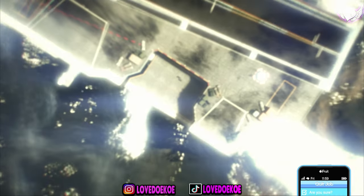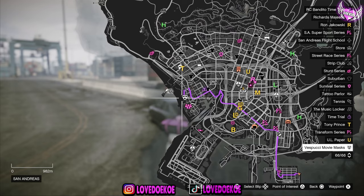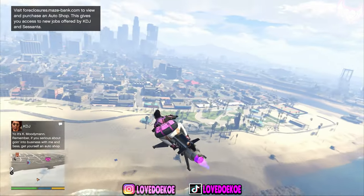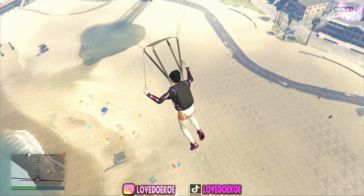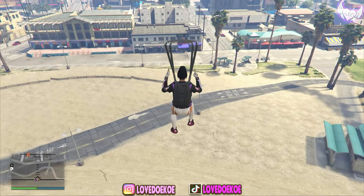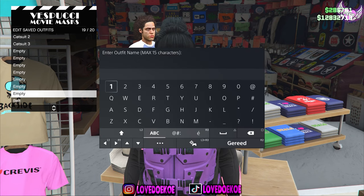Once you're done with that, you can quit the mission through your phone. When you're back in online, make sure that you have a flying vehicle — for me that's gonna be the Oppressor MK2. Then open up your pause menu and make your way over to the mask store at the beach. When you're by the mask store, make sure that you are facing the mask store, flying high enough, and that your motor is still running. What you want to do is jump from your vehicle, open up your parachute, and with L1 and R1 you can control your movement. Fly straight to the mask store, and when you hit the hat or mask section, you have to spam right on the d-pad. Make sure that you save the outfit in slot number 19.